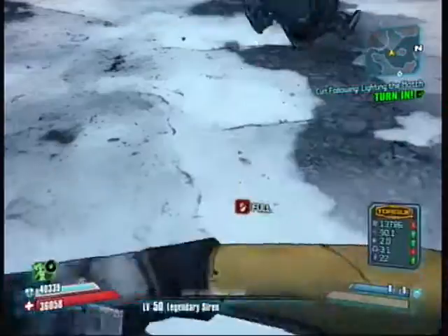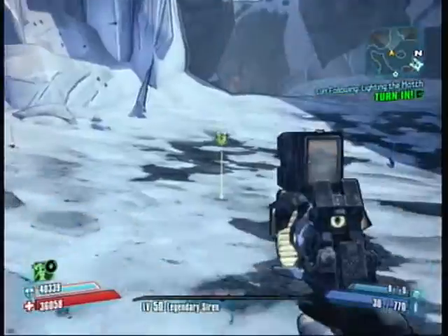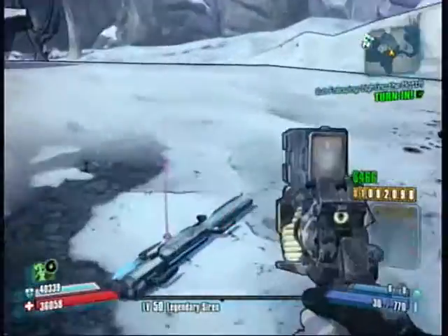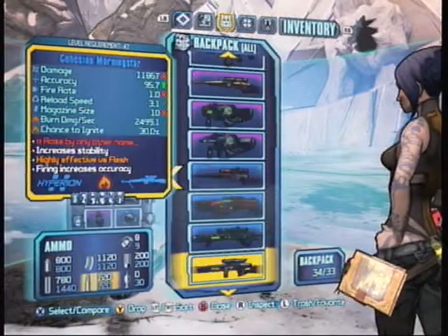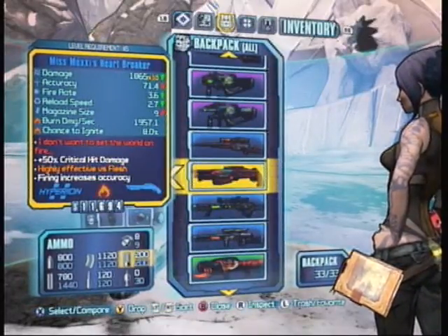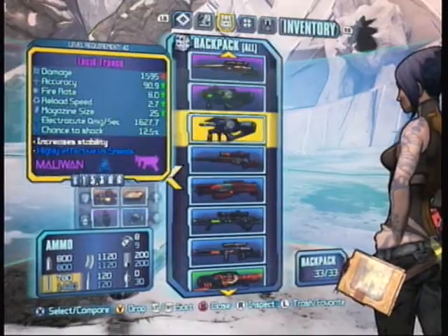I believe it's a Crammed Unkempt Herald. It's actually an absolute boss of a pistol. I wanted to get the Double-Penetrating Unkempt Herald, because that is the best version of that weapon, but unfortunately I didn't. But after four hours, I was just excited to the point where I was like, yeah, I'll take it. I actually have this gun now. It is a level 50 version.